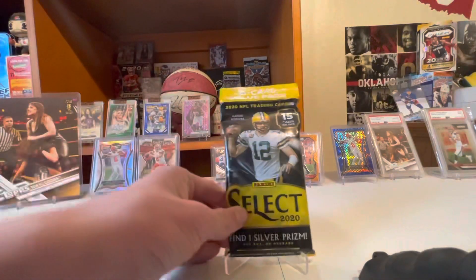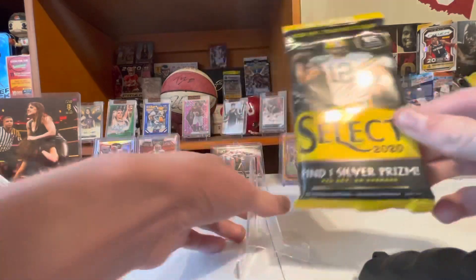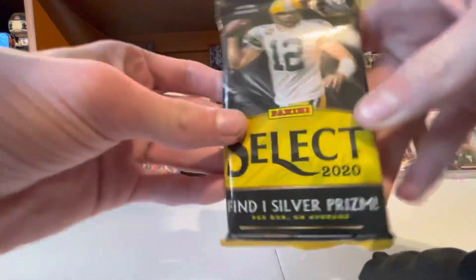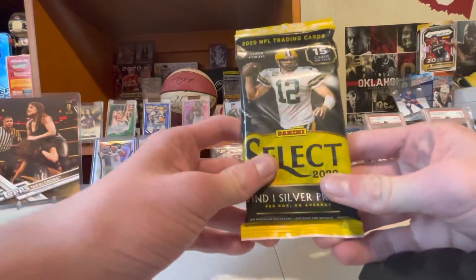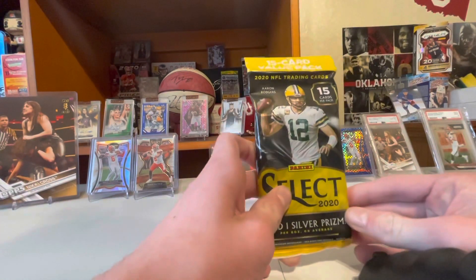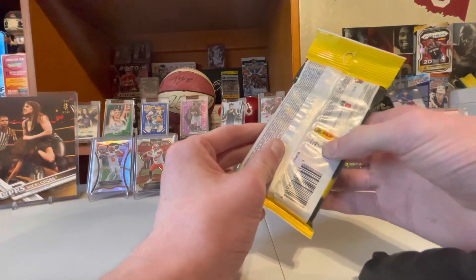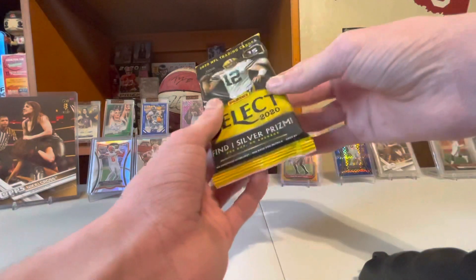Welcome to CCC Cards. I'm opening a fat pack of 2020 Select — you find one silver prism per box, I would guess that's a fat pack box, 15 cards. Went to Target right as they were stocking the packs, got two. Got one on eBay — I'll put a link in the description.